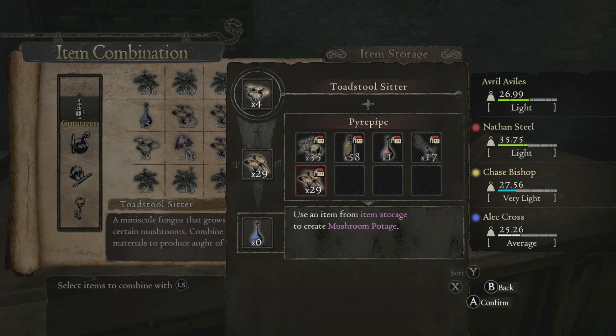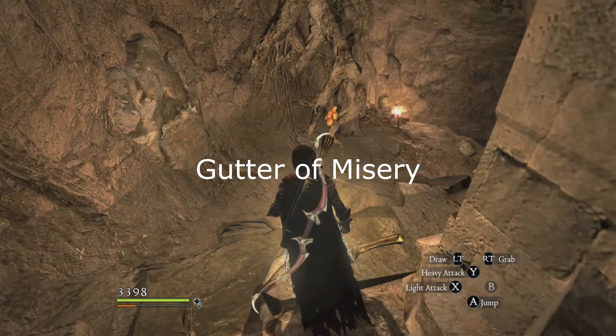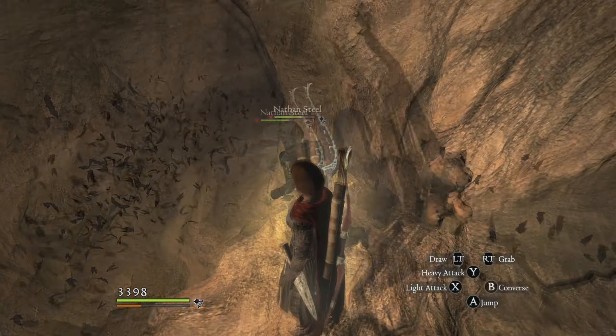These are found on Bitterblack Isle, usually in the rooted areas when you're going through — when the roots are sticking out. Most of the mushrooms are in Bitterblack.